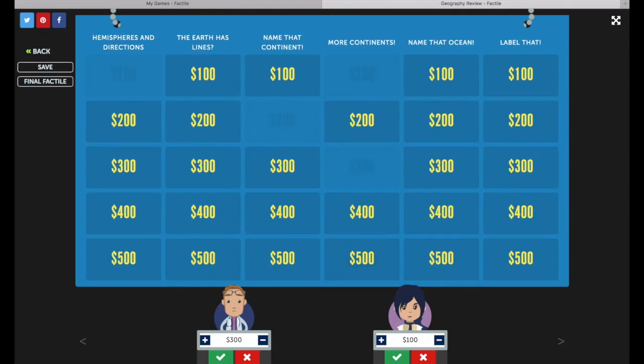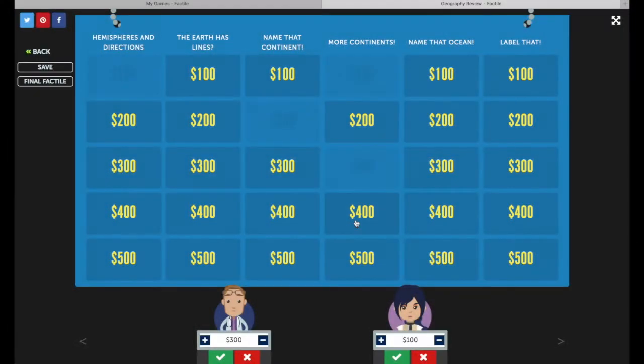If you find at any time that you need to manually adjust a team score, just use the plus and minus signs on their podium. Once all of the tiles have been cleared, the game will advance to the Final Factile question. If you don't want to play all the tiles or don't have enough time, you can use the Final Factile button to skip directly into Final Factile mode.